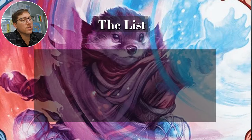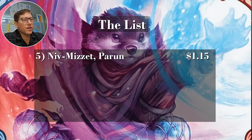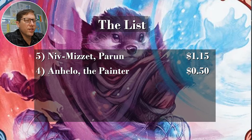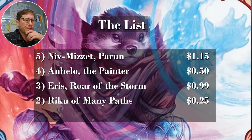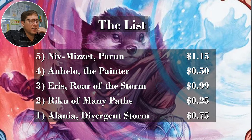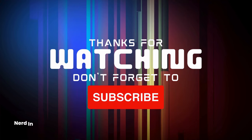So the list: Niv-Mizzet Parun at $1.15, Anhelo the Painter at 50 cents, Erinis Roar of the Storm at 99 cents, Riku of Many Paths at 25 cents, and Alania Divergent Storm at 75 cents. Almost all under a dollar except for Niv-Mizzet. Take it easy, bye.